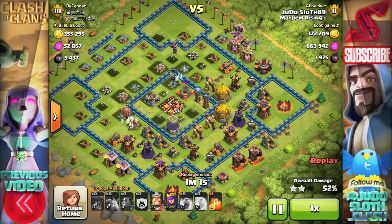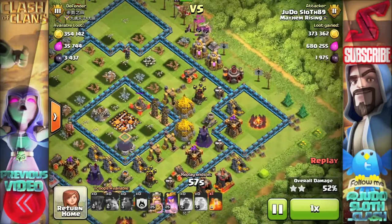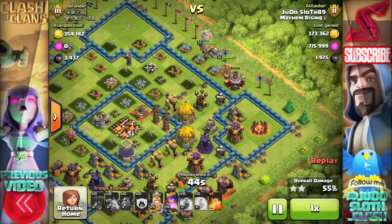From here I've already got the two star and there's absolutely no chance of me getting the three star with just my heroes, so it's just working out where to put them to get the most amount of loot. I've gotten all of the elixir - dark elixir is quite difficult to get to - but those gold storages on the right hand side of the core look very tasty.